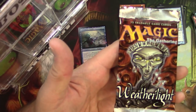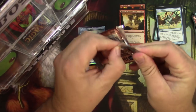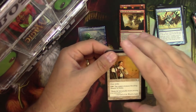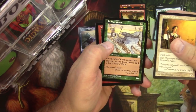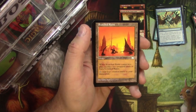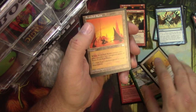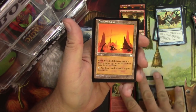Next up, pack of Weatherlight — going way back. 15 tradable game cards, so maybe some Reserve List cards out of this. Master of Arms. Goblin Grenadiers. Scorched Ruins — oh yeah, this is the rare. This is a Reserve List rare. I didn't do the order there so those must be the uncommons. Scorched Ruins is actually a great card.